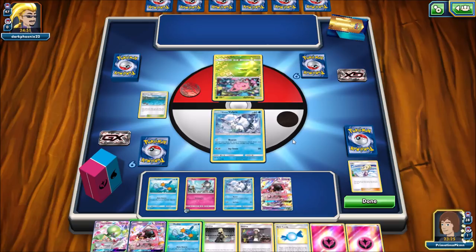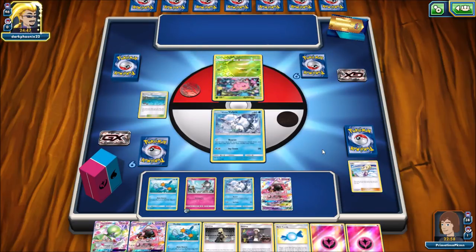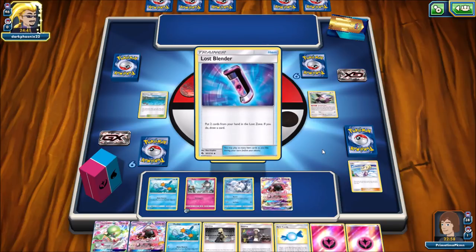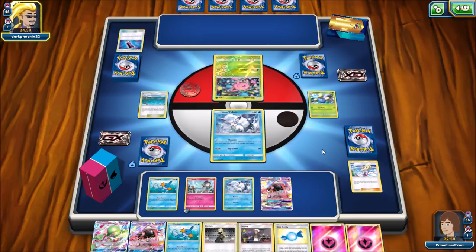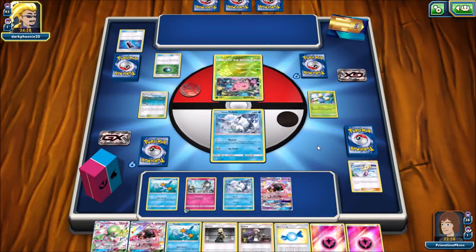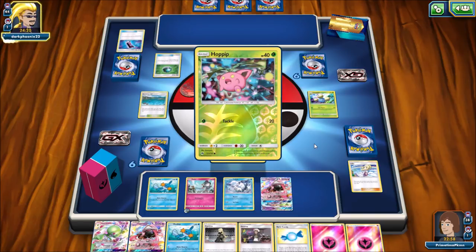I could put another Mudkip down but I'll hold off. I can for sure get Gardevoir out there next turn. I can retreat the Alolan Vulpix if I'd like. Actually I'm going to put this out there so I can utilize the Super Boost Energy — let's hold off. I can do 90 damage next turn with Gardevoir GX if I use Secret Spring to get an energy on the Gardevoir and then retreat the Alolan Vulpix. A pretty amazing start for my deck.